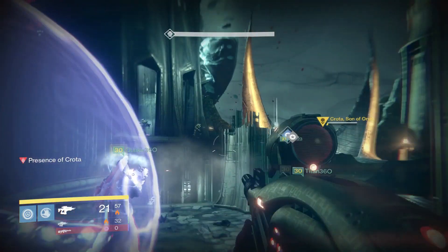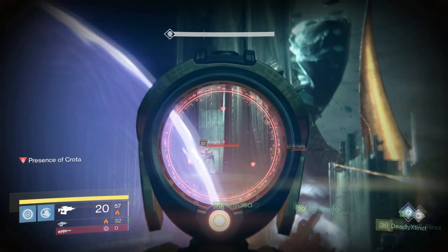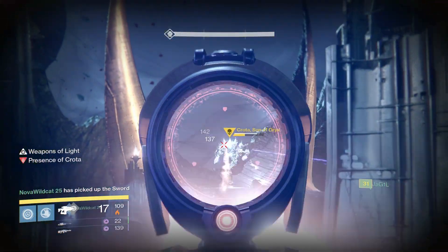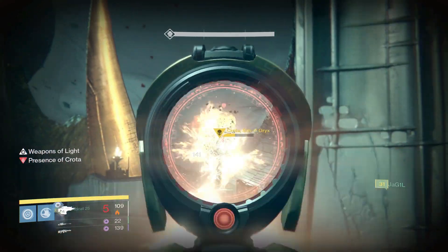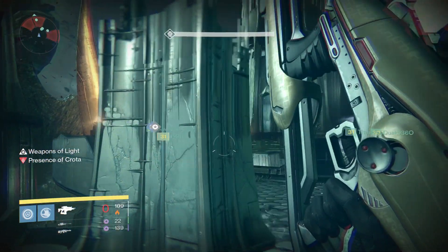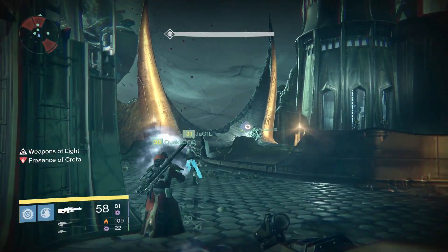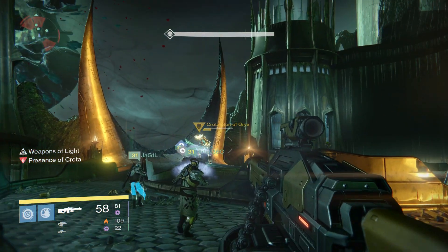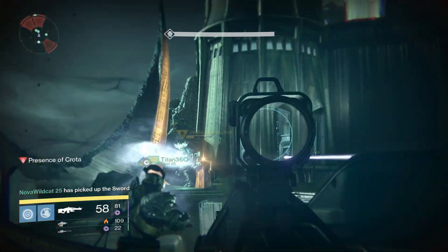Remember you only have a few seconds while he's kneeling on the ground, so as soon as you get those few hits on him you're going to want to hightail it out of there before he kills you. Your fireteam will then begin firing at the shields once again to lower them and inform you of when to jump up with the sword and swing. If your team is well coordinated, you should typically lower his shields, jump up, and damage him with the sword twice each time before the sword disappears and you're forced to get a new one by killing another sword bearer.